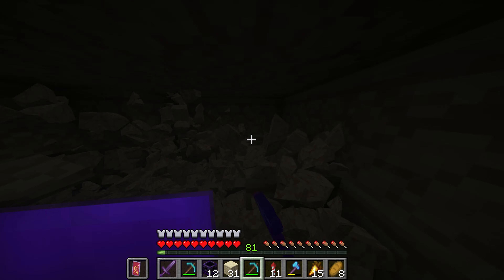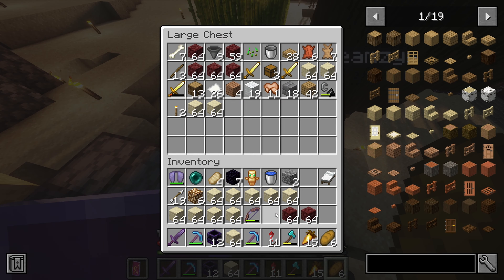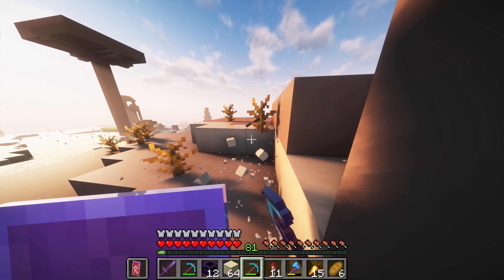And so we did — we gathered every material that we would need for construction. We want to choose a spot, preferably a little bit far away from the base so it doesn't make it look any worse than it already does.